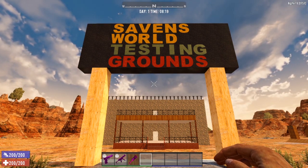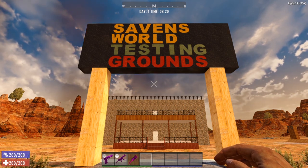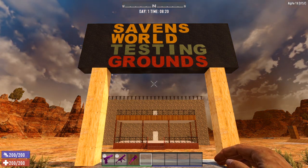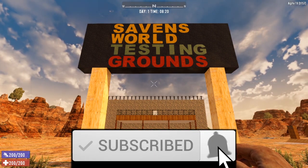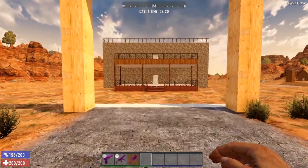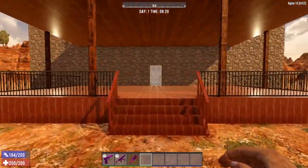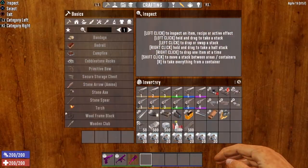Today we are back in the Savin's World testing grounds to test all things Desert Vulture. This is Seven Days to Die, Alpha 19, and we are going to jump right into it. I'm going to head into our little command center here, get everything we need, and we will get this bad boy going. I have gone ahead and gathered everything that we are going to need to take a very, very in-depth, deep dive look at the brand new Desert Vulture.